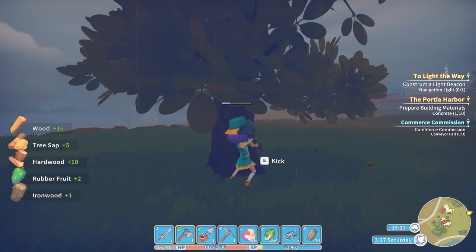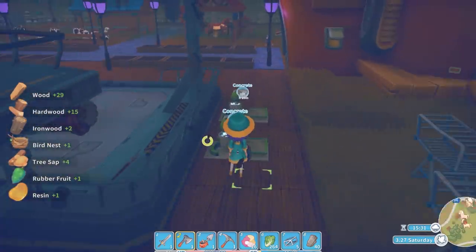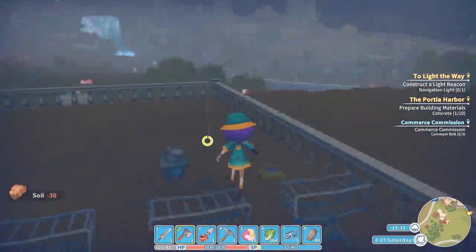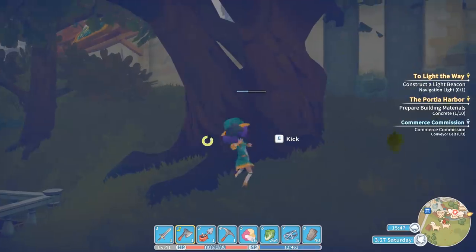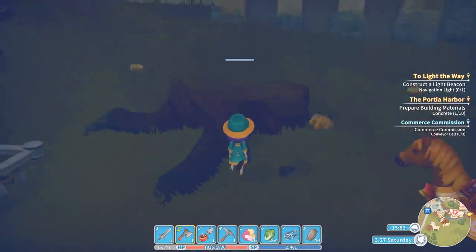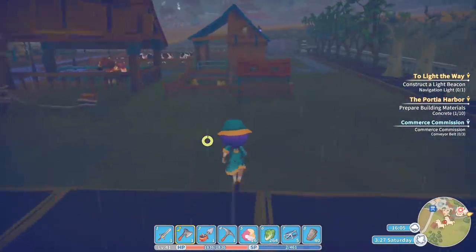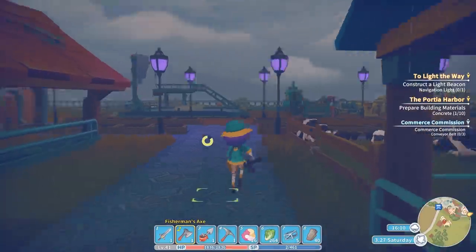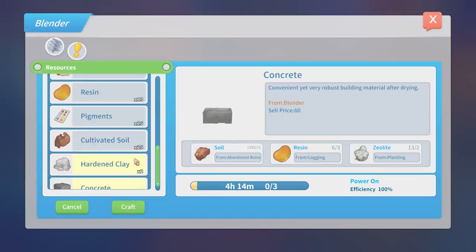I'll cut down all these trees and see how many resin I need. I can't convert tree sap at the moment because I'm using both blenders to get this done quicker. I can now make another two concrete. I need one more piece of resin - I can cut down one more tree, this one over here usually gives me a couple. The concrete is all done. I got resin from that - the main part of the tree helped me with resin. That was just enough to finish off the concrete - I only needed one more.